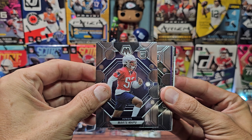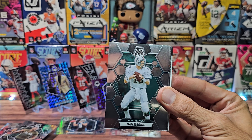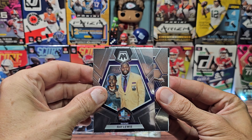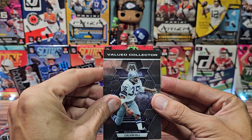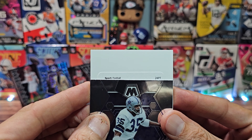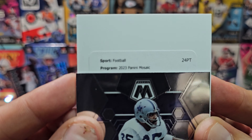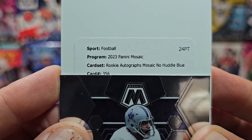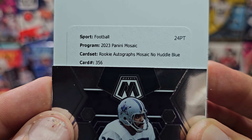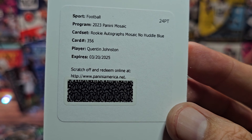It's a shame we didn't get a second disco parallel that was shiny. The auto is Marte Mapu the rookie? Colby Wooden the rookie, kid reporter, Dan Marino, Trevor Lawrence national pride, Jerry Rice, Ray Lewis, Calvin Hill. So yeah, this is a redemption - let's do it. The number is five-three-five-six... it's Quinton Johnson - he's with the Chargers.